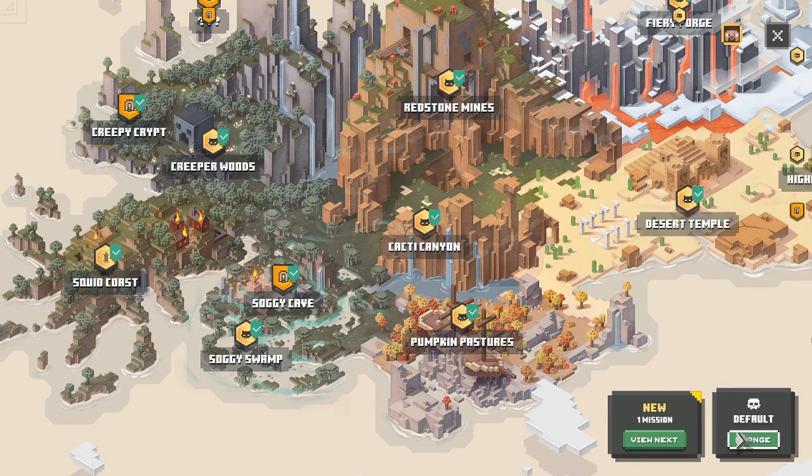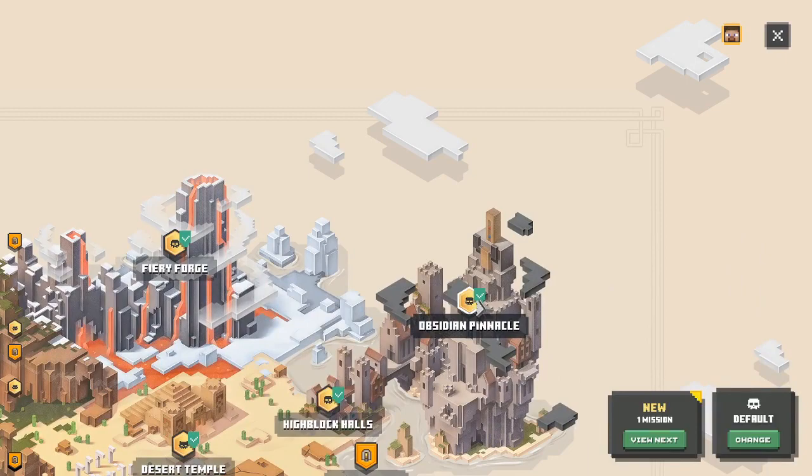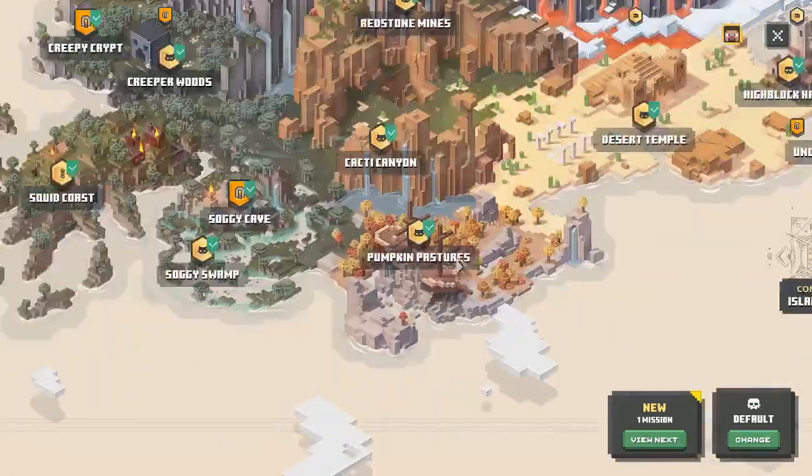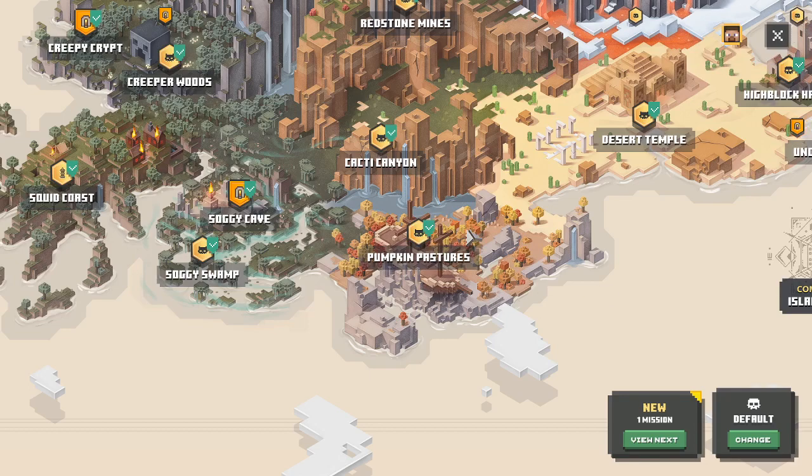Just to run through that again: unlock Apocalypse difficulty by beating default and adventure mode's final boss — the Archillager in Obsidian Pinnacle — then go to Pumpkin Pastures in Apocalypse difficulty, and hope for an Iron Golem Kit drop.